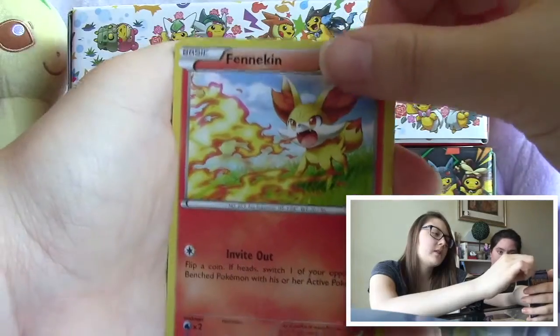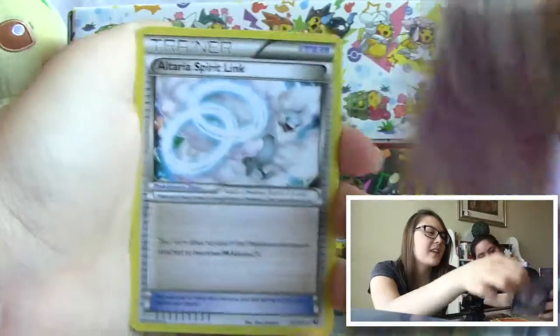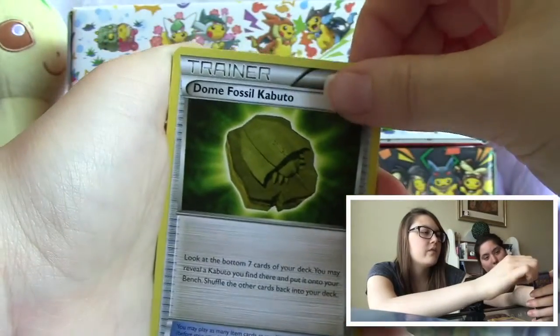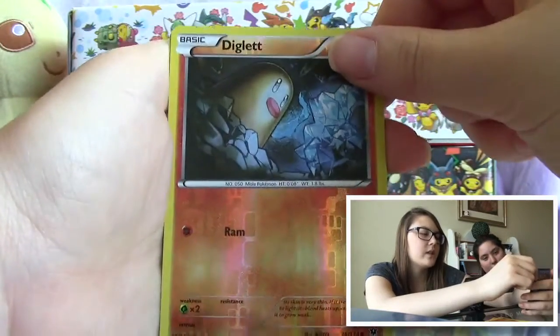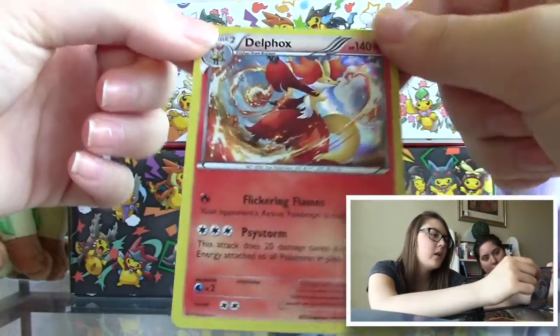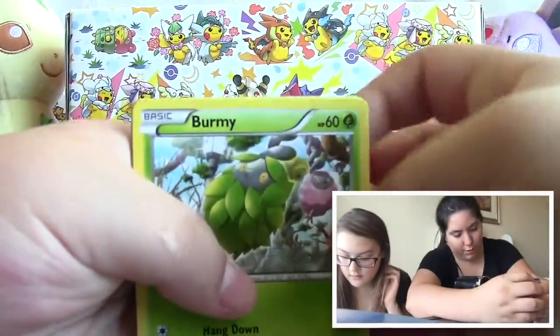So we have a Burmy, a Larvitar, a Meowth, a Fennekin — which is the first card that they saw from this — a Gothita, a Lotterie Spirit Link, a Dome Fossil Kabuto, a Wormadam, a Wormadam. We have a reverse holo Diglett which is just a common, and a reverse holo rare Delphox.